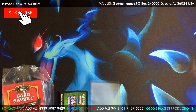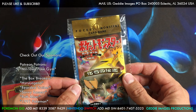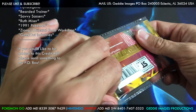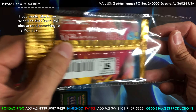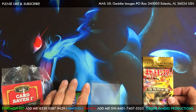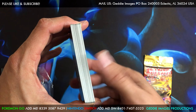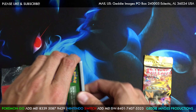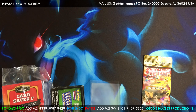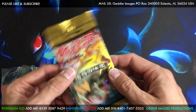Hey guys, GI Joe here. Welcome to the premiere of the Japanese Fossil booster pack. This is the second pack of Japanese Fossil I have opened. Don't forget, we opened a booster box of Burning Shadows and all 36 codes are up for grabs — go enter on Gleam. The link is in the video and description. The drawing ends on the 31st of July. Here is the pack!